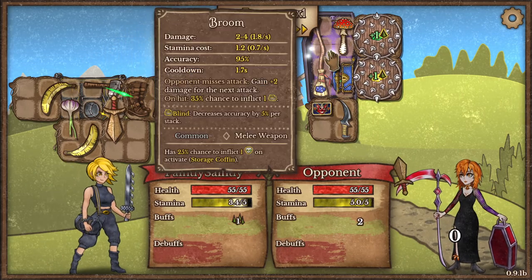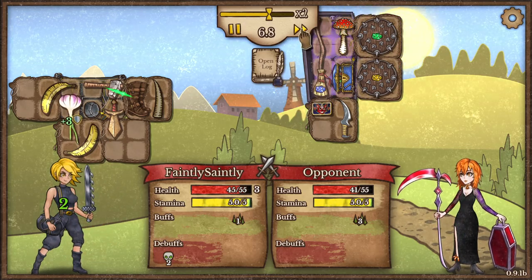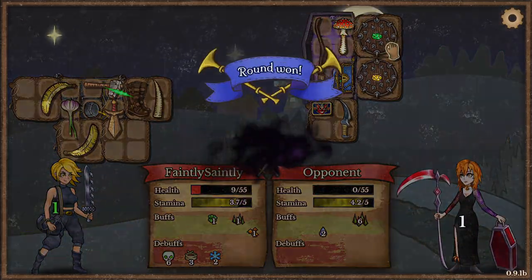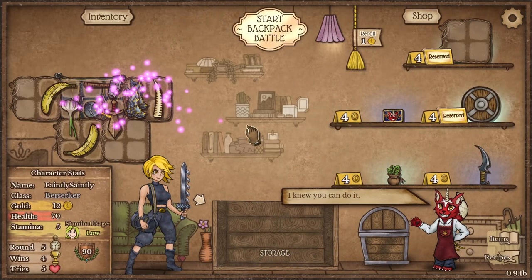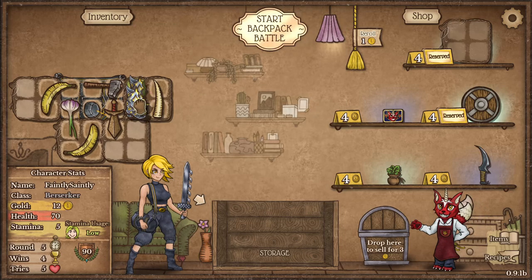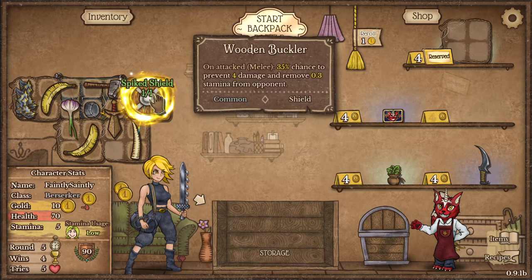The dragon skin boots: 25% chance to resist cold, battle rage is entered and cleanses three random debuffs, gaining one empowerment and eight shield. They work pretty well for this build type — I'll take those.